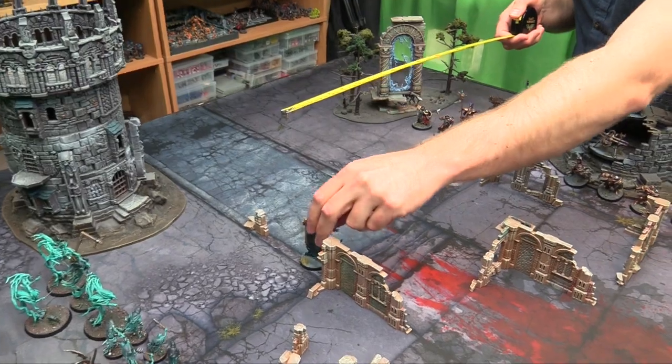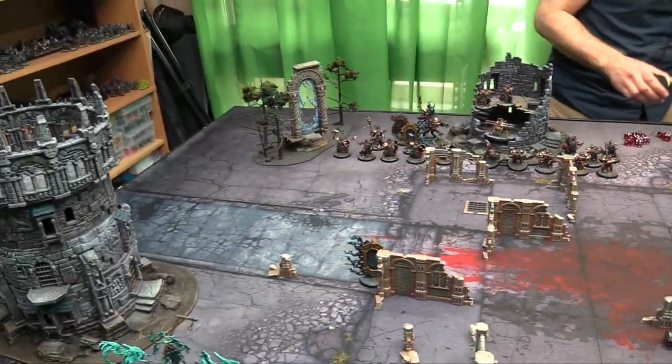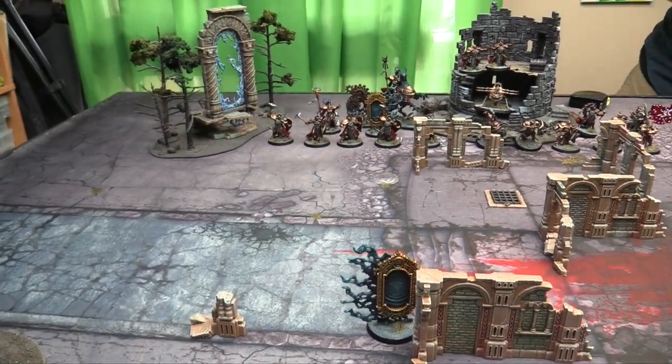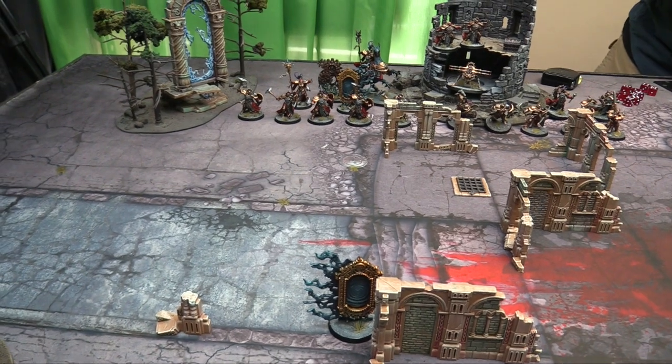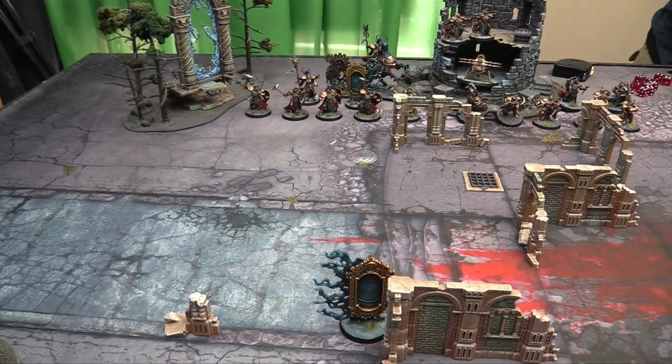Rolled an 11 — I'm not going to dispel that. Drop that over there. The second one is within 18. And that means you can now arc a spell through the Umbral Spell Portal with your Lord Arcanum if you'd like. Let's do it. He gets to use his old Arcane Bolt — his super jacked Prime Electrics.